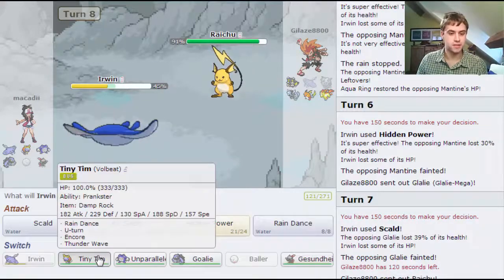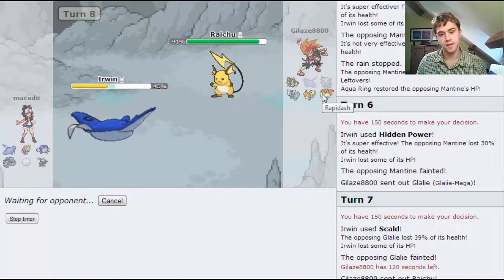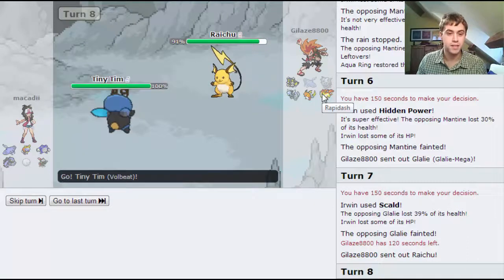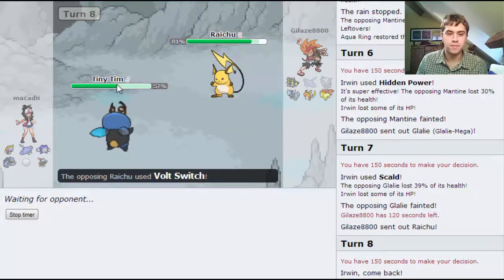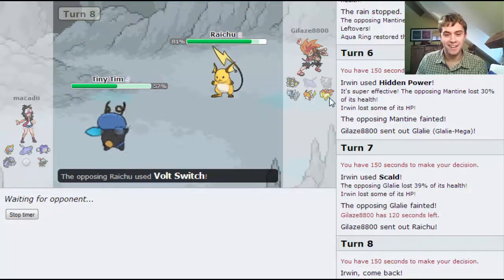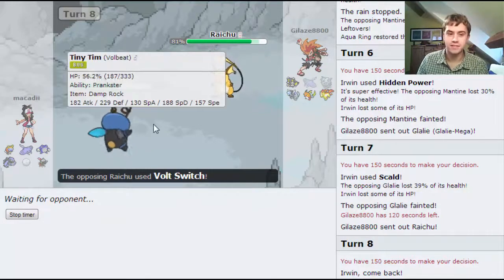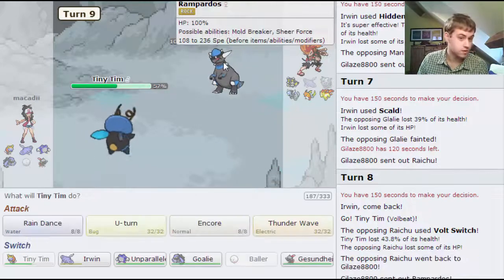Yeah, so Raichu - let's see if this plays out. I go out into Tiny Tim. He's going to Volt switch out, I'll set up the rain, maybe live, and if I do live I can get a nice Thunder Wave off, which would be good. Volt switch is out - no, I'm not going to survive one. I'm pretty sure I'm not, even though I'm physically defensive. It's the Rampardos!